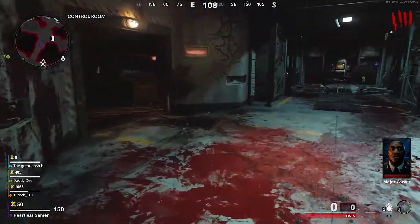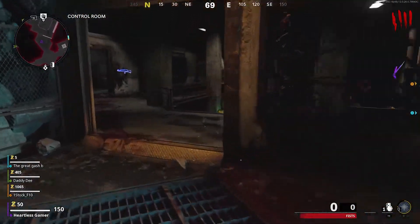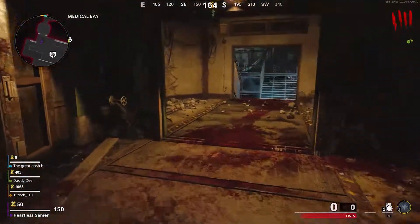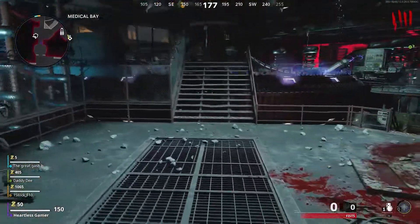We're going to get started here. Just a couple of things — you need to turn the power on and put the Pack-a-Punch machine together in order to do this.